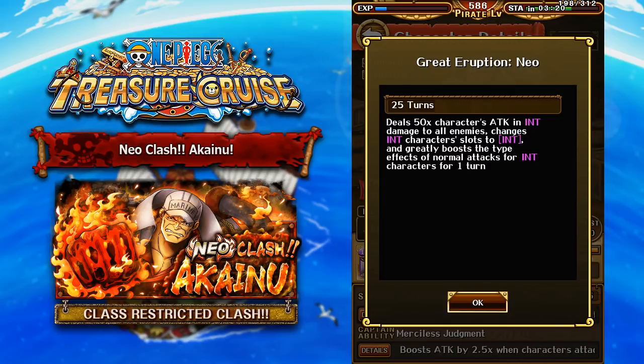So it does 50 times his attack in INT damage to all enemies, and then changes INT character slots into INT, and then you basically get a 1.75 color affinity boost for your INT characters for 1 turn, now giving all your INT characters matching orbs. This is a very, very powerful special ability.